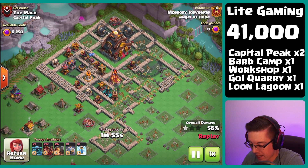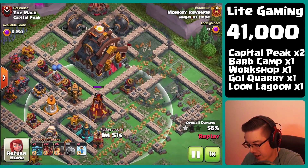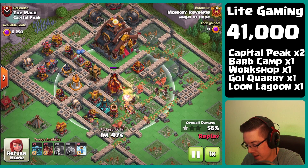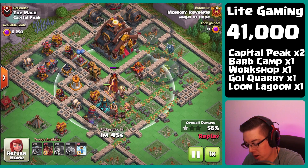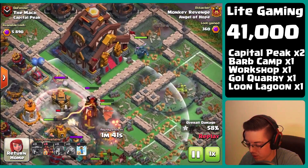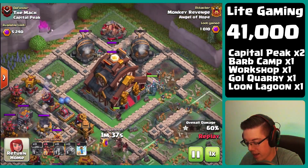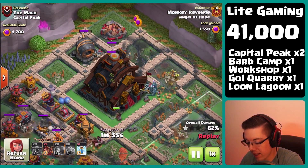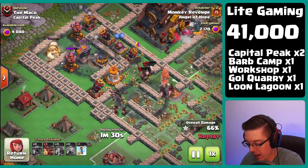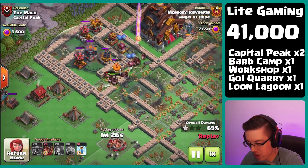Going in again with a cleanup attack, we brought in a PEKKA because this inferno tower is just out of range of the capital peak. If we start our army and stun it up, we won't have to worry about it. PEKKA is going to be tanking the capital peak and both of the giant cannons. We're going to try and stun up the crusher and the remaining double cannon — those are pretty much the only threats left.